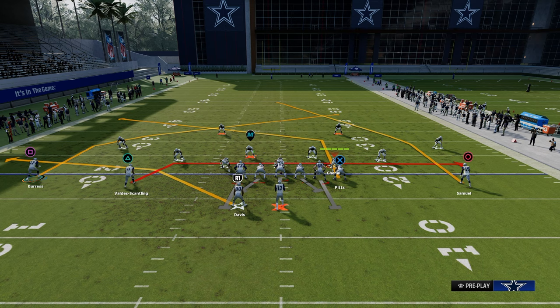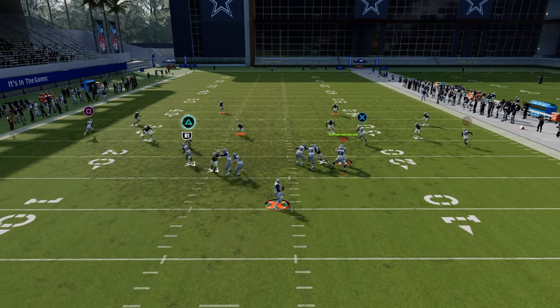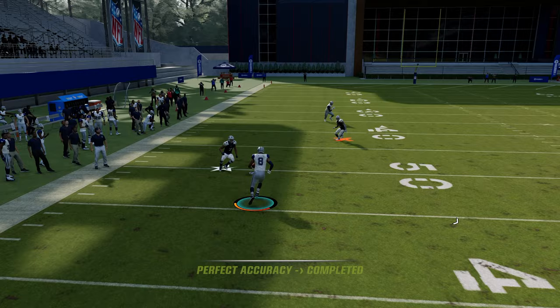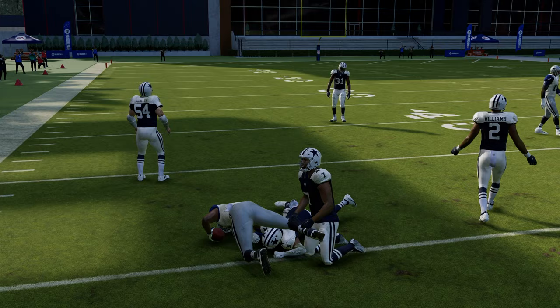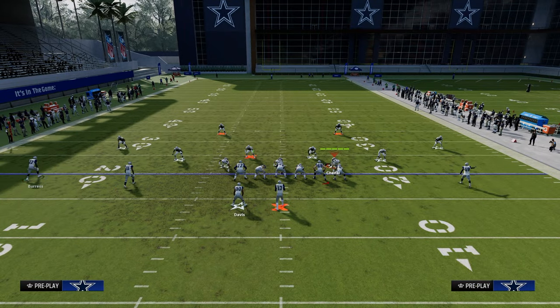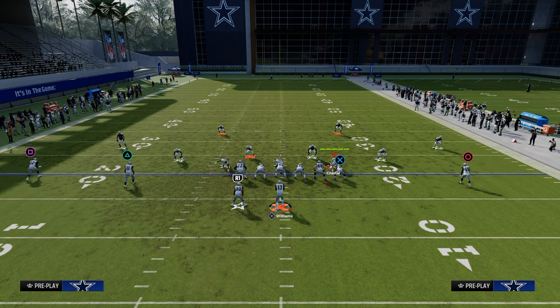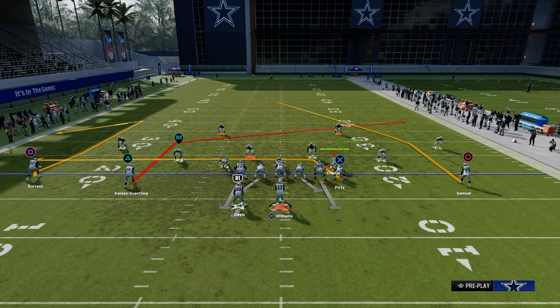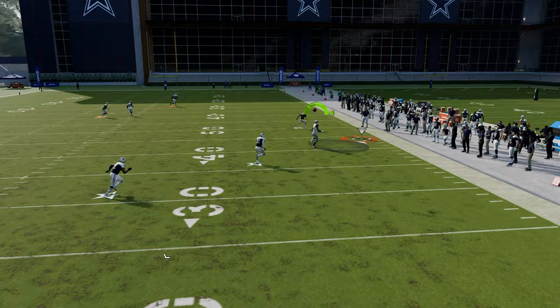Streak the outside receiver and comeback the right side receiver. This is just a shallow cross concept — we're attacking this left side, getting into the soft spot of the zone. The cool part about this formation is you can do it from both sides. So we're going to slot apprentice post our slot receiver, drag the tight end, and then streak. Now we're able to attack the deep left side or the deep right side of the field.